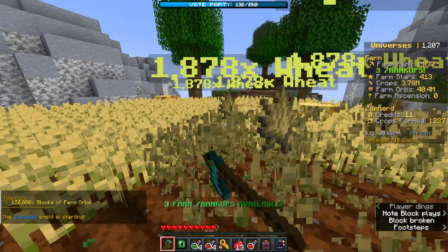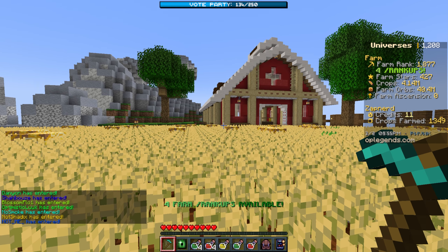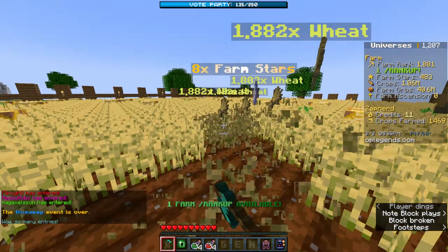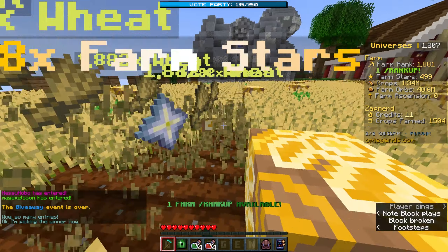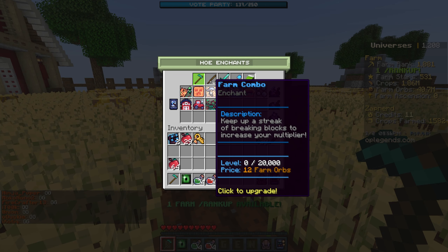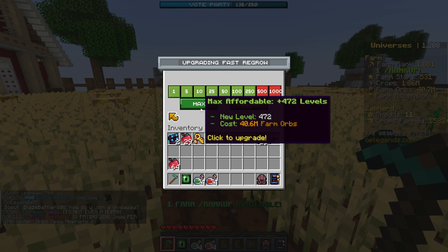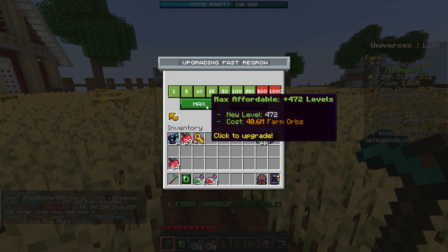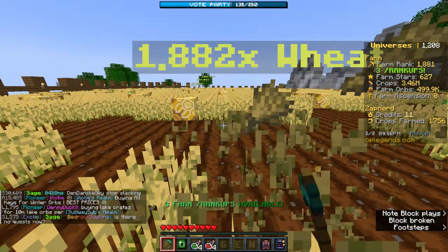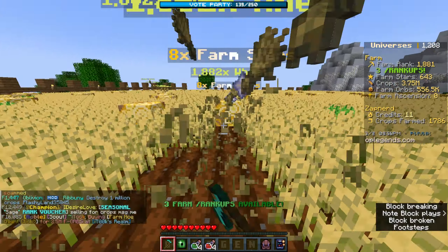I have all these boosters so I might as well activate some of them. Getting all those orbs actually wasn't that great because I'm already back over 40 million. Let's see if there are other enchants — Farm Combo: keeping up a streak of breaking blocks will increase my multiplier. Maybe I should put a bunch into Regrow — we can buy up to 72 levels, which will make my crops regrow.